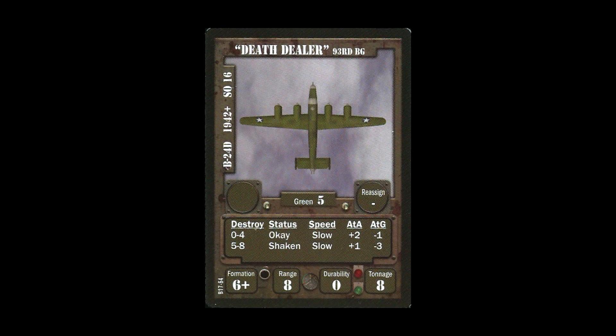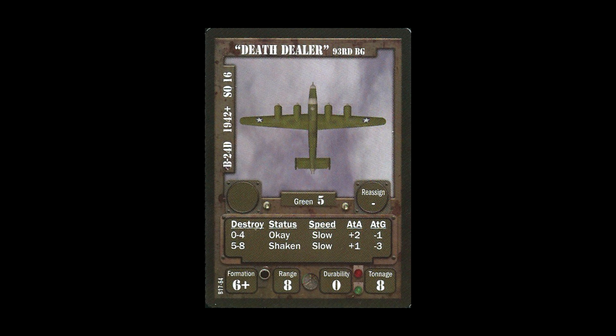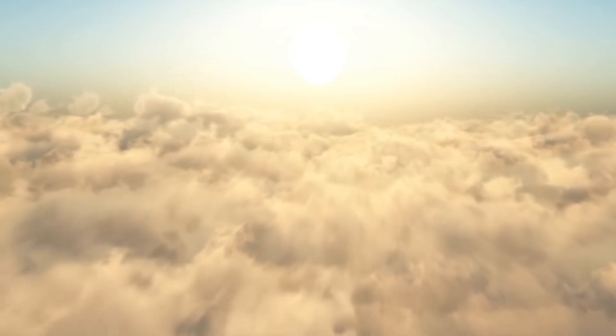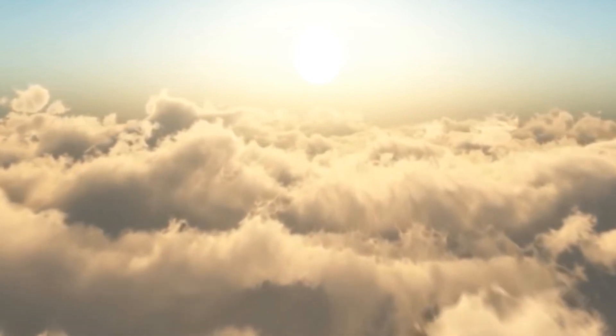Finally, the last correction concerns experience points. In the last video, I had planned to use the B-24s of the 93rd group as the lead group in order for them to receive five experience points for destroying the target, with the remaining groups receiving two. That was incorrect. If the target is destroyed, all groups receive two experience points. All groups receive one experience point for each mission they fly, regardless of whether the target is damaged or not. And groups receive one experience point for every bandit they destroy during the mission. Thanks again to Dean for reaching out so I can make these corrections — I want to be as accurate as possible and will try to be more rules conscious in the future.